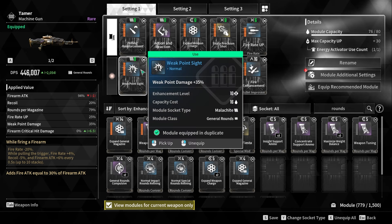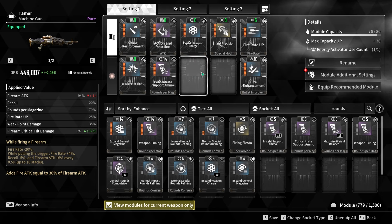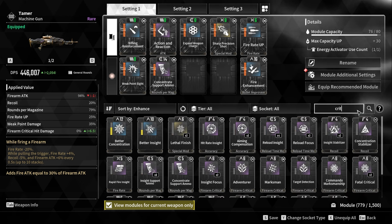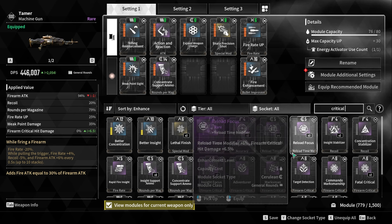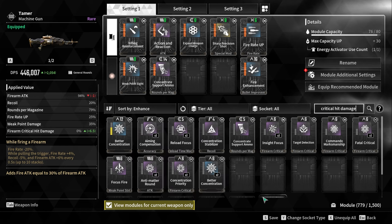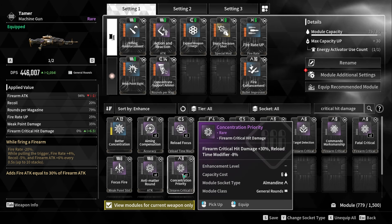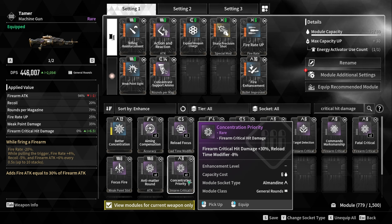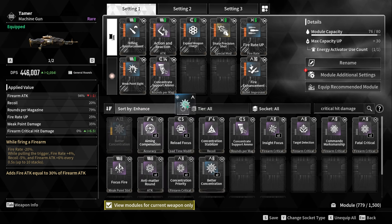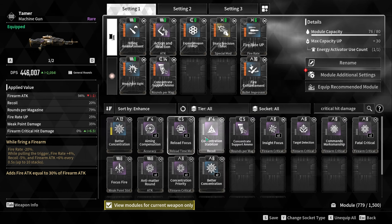For the last general mod slots, maybe throw in a crit mod for damage, and swap off weak point if you don't like shooting at weak points, replacing it with an attribute attack mod. There are only so many mods you can use — if you like weak point, throw it on, but critical hit damage might be a little bit better. You could go with something like better concentration, or one of the priority mods, because priority mods might reduce reload time but will add a ton of crit damage. It's still a boost one way or another.